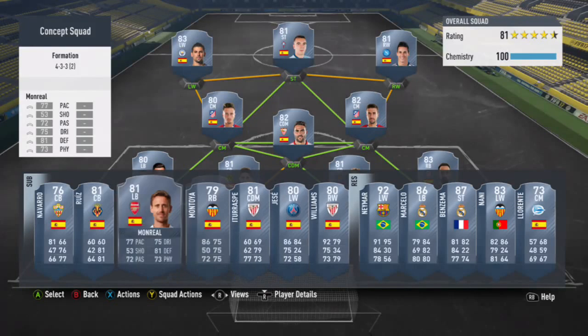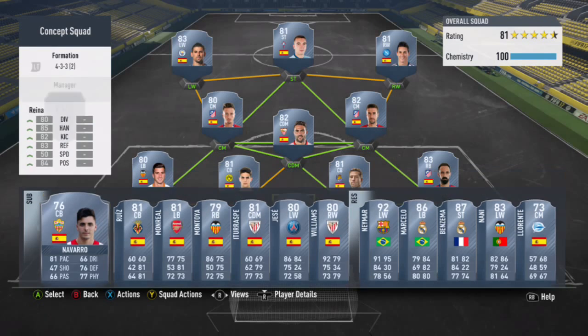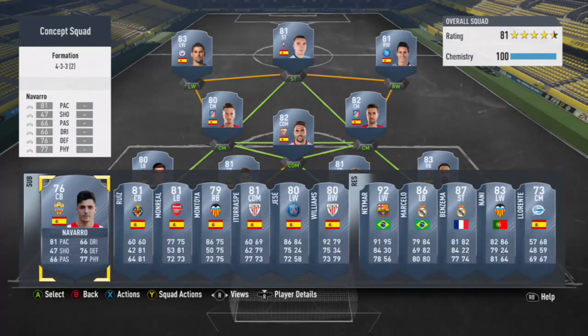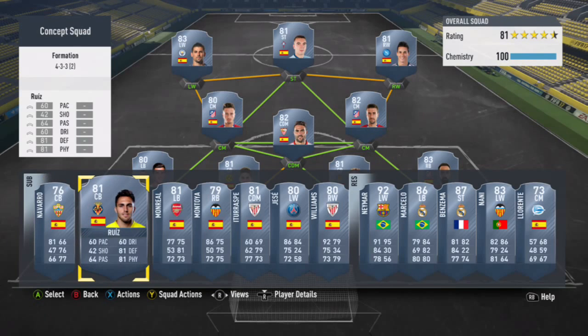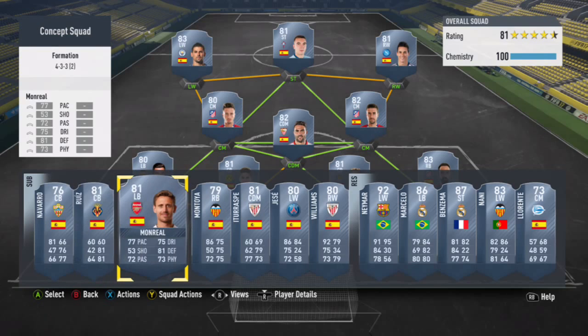Let's check out the bench — these are the other guys I was choosing from. The 76-rated center back here has 81 pace, 66 passing, 76 defense, 77 physical — some really good numbers. If you want to replace Marc Bartra, you can swap in this guy, Navarro, and he'd be really good. There's also Ruiz — 81 defense, 81 physical, 64 passing. He's a pretty good center back, but Navarro would be really good. You can use either.